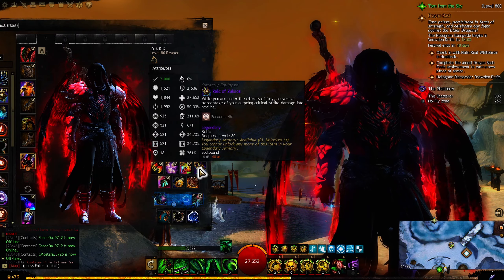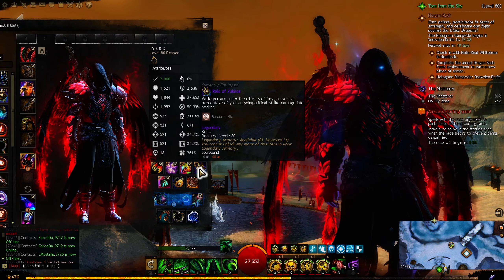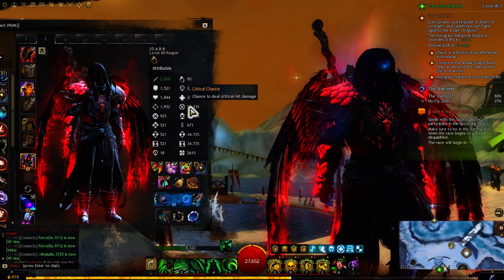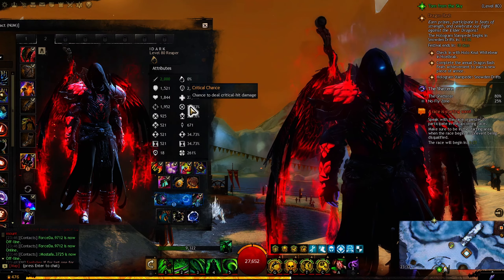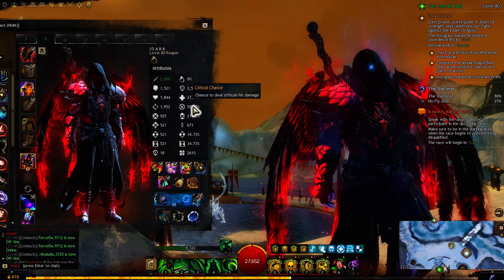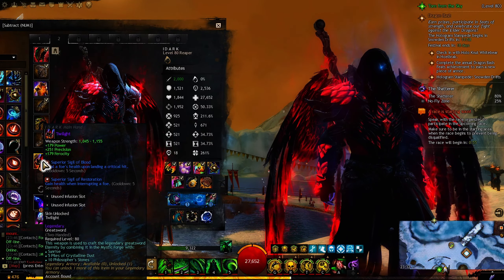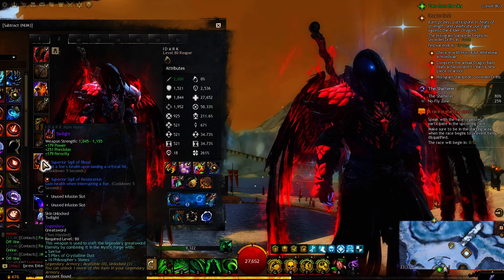Here you can see Relic of Zekiros is going to convert our critical strike damage into healing, and I want to proc it more often. This is going to be 70% with the Fury buff — so it's a decent amount. It's not 100% but it's going to proc our critical strikes a lot. As for weapons, I run Greatsword with Sigil of Blood — heal on health upon landing a critical hit.